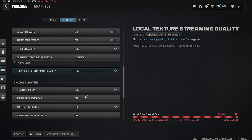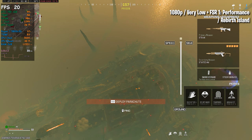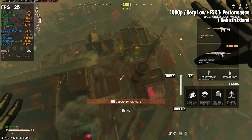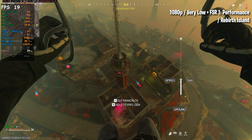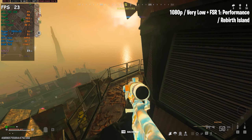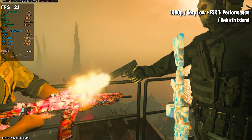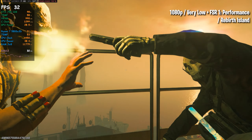Timestamps will be available in the description or along the YouTube progress bar for easy navigation. Unfortunately, the results aren't great. The GTX 750 just struggles to keep up, with an average FPS hovering around 30. For a Call of Duty game, this is far from ideal, making it tough to stay competitive at such low performance.